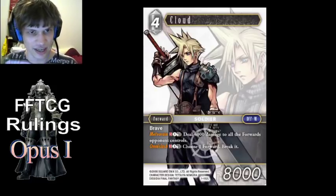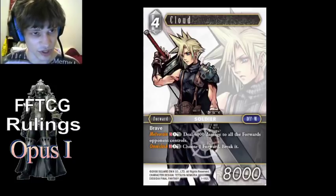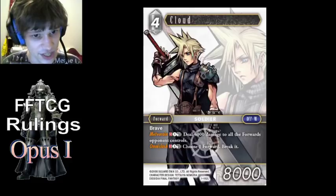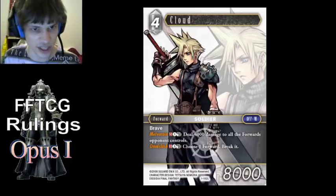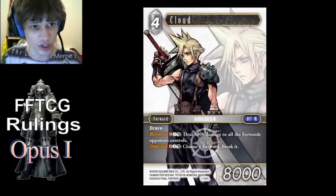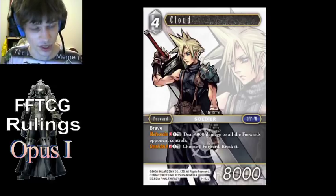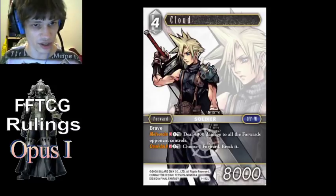Cloud, Legendary Cloud — this is generic Brave mechanics, but Cloud was kind of the first example of this. You have a Brave forward with a dull ability, like in this case both of his abilities. You can actually attack with it, and because it's still active since it's Brave, you can respond to your own attack with the dull ability. So you could use Omni Slash in response to your own attack. He will dull from that, but he'll still be attacking, because dulling an already-attacking forward won't stop the attack.